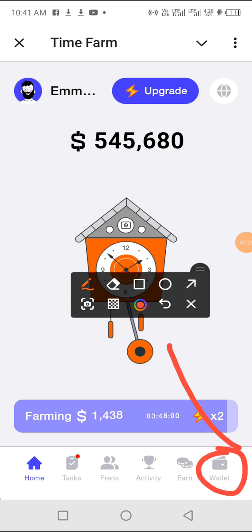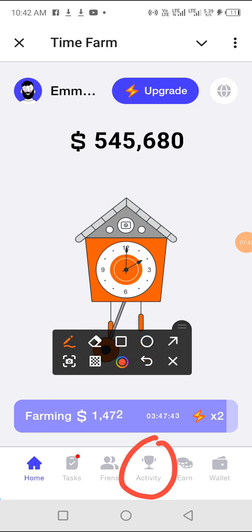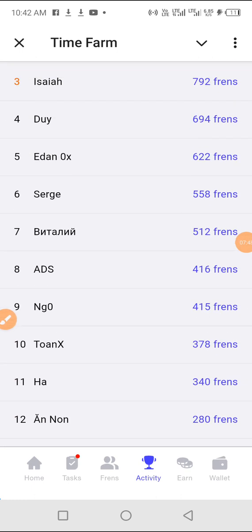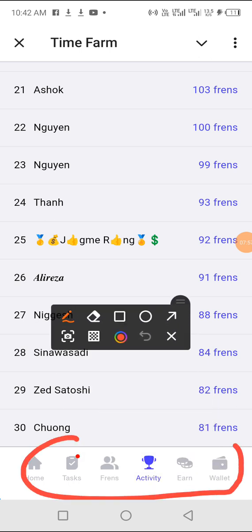The next section is Wallet — you click on Wallet and connect it with your TON Keeper. Download TON Keeper from the Play Store and connect it. Then there is Activity, which doesn't really concern you much — it's just the leaderboard showing who has the most friends and so on. That is basically how to mine Time Farm. It's very easy. Any questions, let me know. See you on the next one, have a good day.